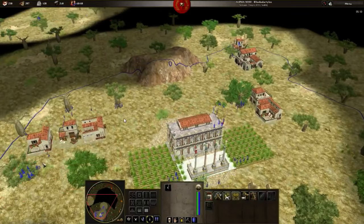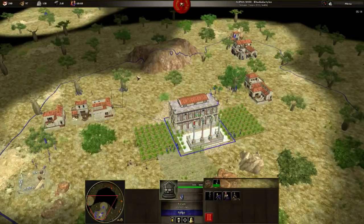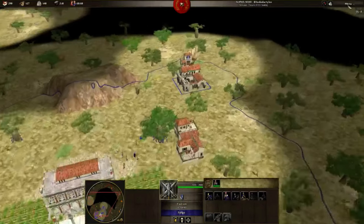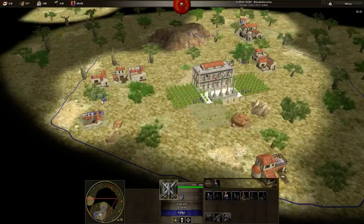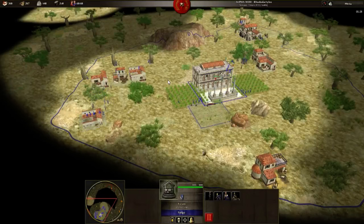Now that my bushes behind my base are finished, I will have to put more farms. Still building houses. Some mistakes again — idling. Really bad. I told you, I made a lot of mistakes in this game.